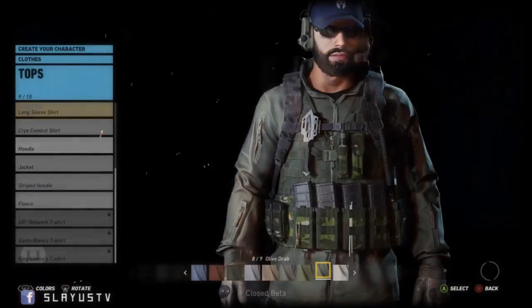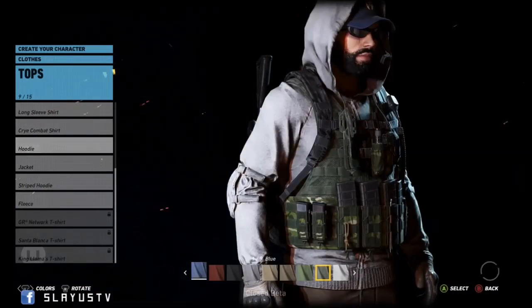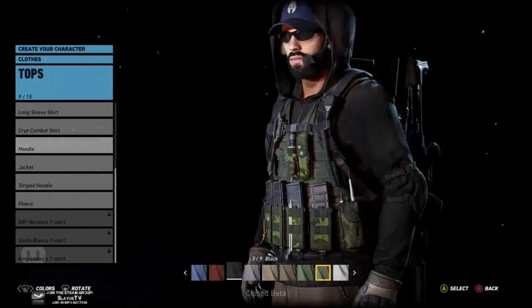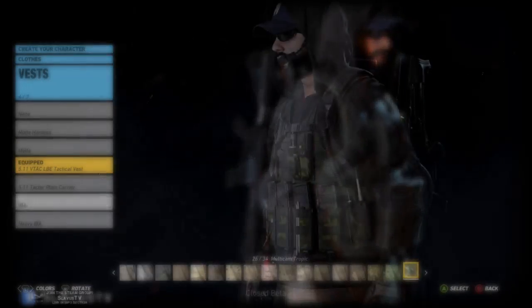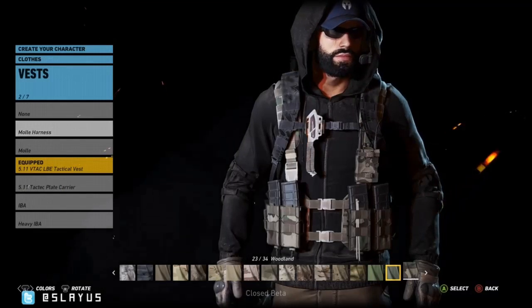Let's do a hoodie — black hoodie. We got nine choices here: blue, red, black. Let's go with the black hoodie. Oh that's cool, it's got like arm pads and everything. Let's go with this one.